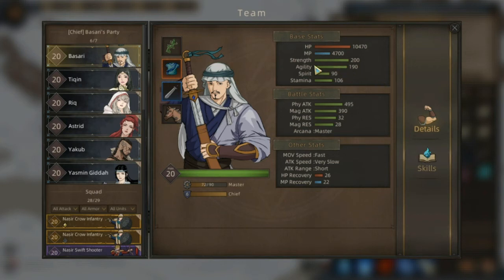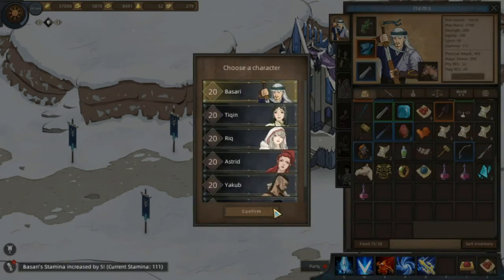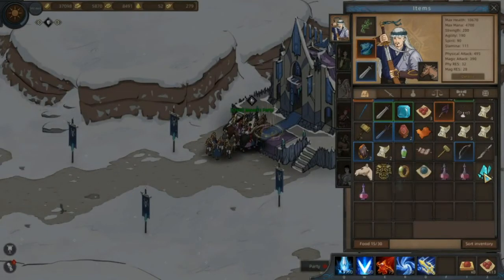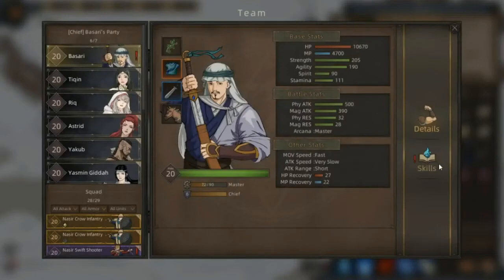Sekarang kita coba - strength 200, stamina 106. Kita telan pilnya. Ini 205 strength, ini 111 stamina. Walaupun level kita sudah mentok, stat poin itu masih bisa kita tambah, masih bisa bertambah, dengan cara lebih sering mengunjungi tempat-tempat tersebut di Jagros Mountain. Untuk skill poin-nya kita telan juga kristalnya - kristal ditelen. Skill poin ini bertambah, otomatis kita bisa menambahkan poin tersebut ke skill-skill kita.